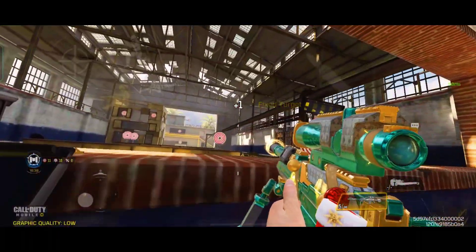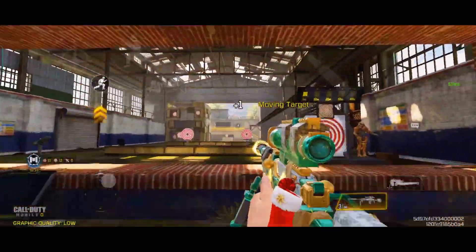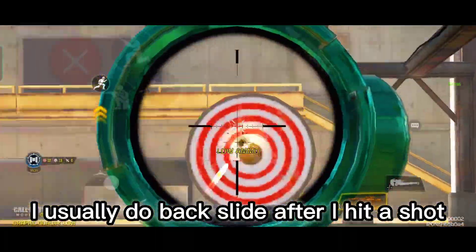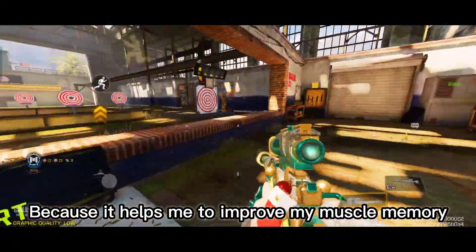Tip number 1: practice in the training range. I usually do a backslide after I hit a shot, because it helps me improve my muscle memory.